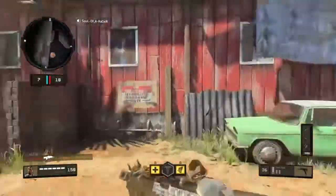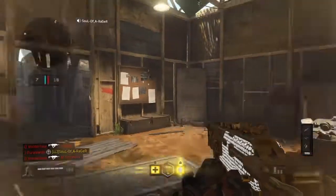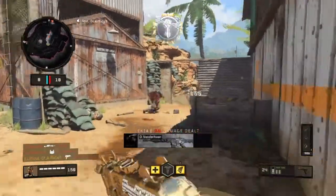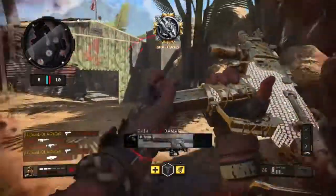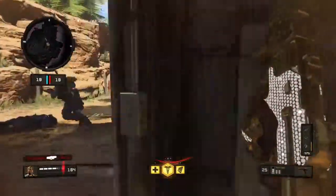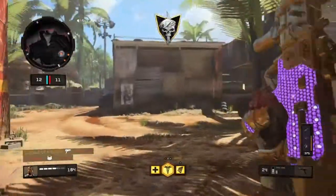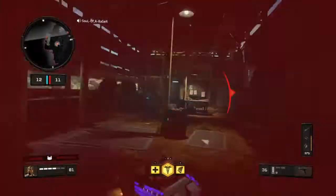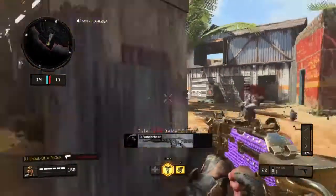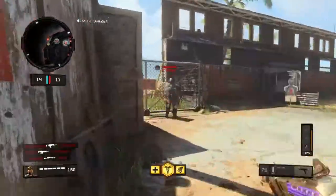You want to get that S or Z pattern down, get the hang of it. Remember the pattern - how it goes slightly to the right first, then up to the left. To control the recoil, you want to aim at a slight angle with your controller - aim slightly down to the right to counteract it. See how straight that is when you control it. It's a little difficult at first because you've got to get the hang of aiming your thumb down to the right.